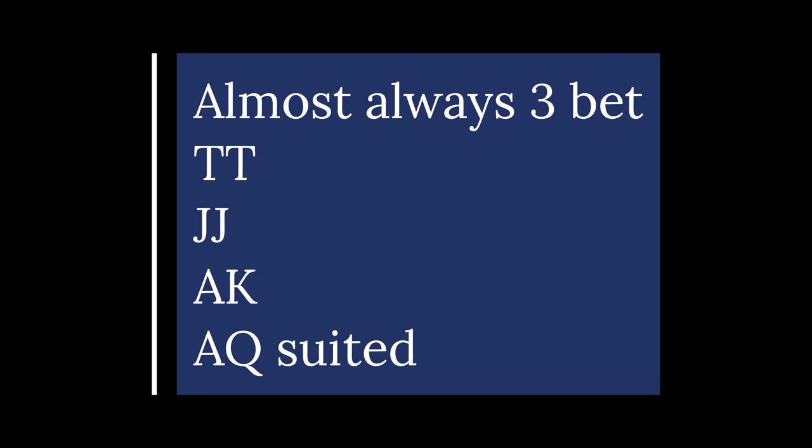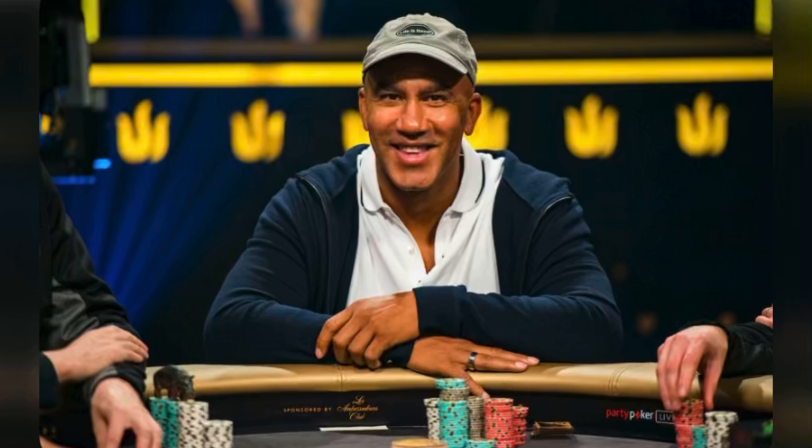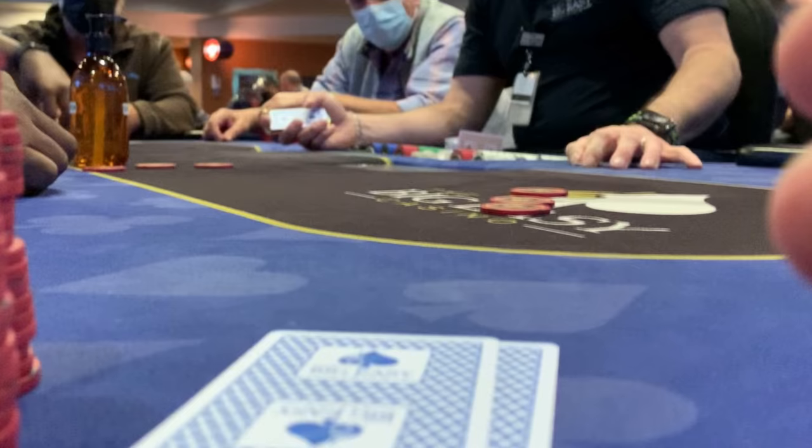Our three-betting range should almost always include pocket tens, pocket jacks, ace-king, and ace-queen suited. We always want to be three-betting pocket queens, kings, and aces — building the biggest pots with our best hands. These guidelines are player-dependent: against an old man coffee raising to twenty under the gun you might flat-call with jacks, but against a recreational player who plays every hand and doesn't care about money, three-bet all your strong hands to get heads up against them.